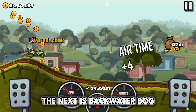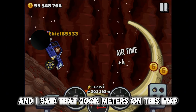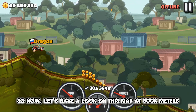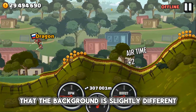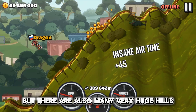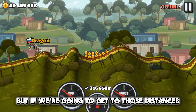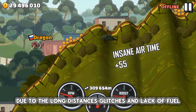The next is Backwater Bog. I talked about this map in my previous video and said that 200k meters on this map would be very difficult. So now, let's have a look at this map at 300k meters. You can probably see that the background is slightly different. This is normal at huge distances, but there are also many very huge hills. Honestly, it looks amazing to me.